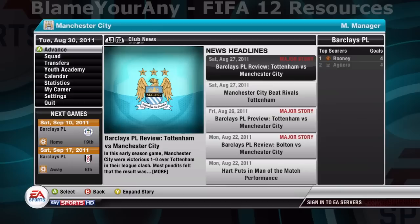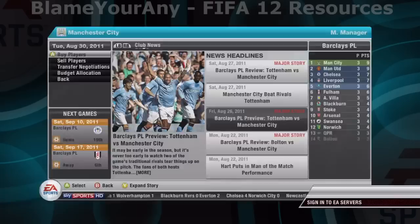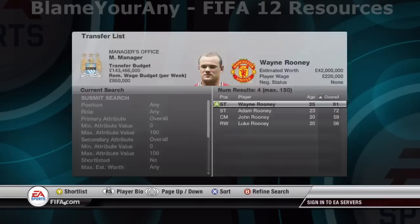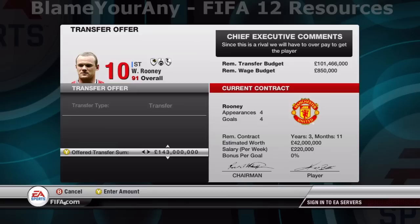When you make it to August 30th, go to your main career mode menu, go to transfers, and you're going to want to buy a player. The player you're going to want to buy is Wayne Rooney. Go down to search surname, put in Rooney's name, go back to the top, submit search, and Wayne Rooney should show up. The amount of money you're going to want to offer is all the money you can — look in the top right corner to see your remaining transfer budget and add that onto whatever you're offering, and offer that to Manchester United.